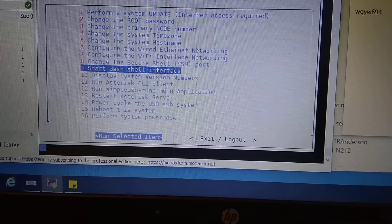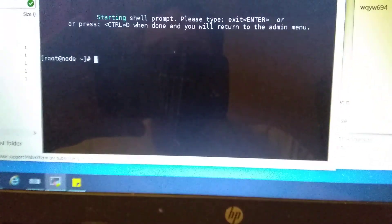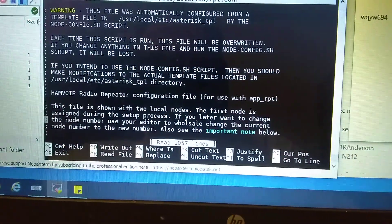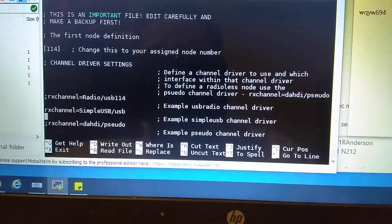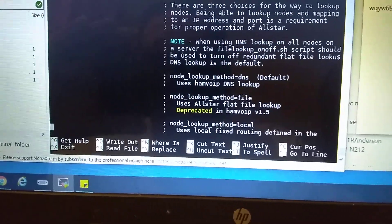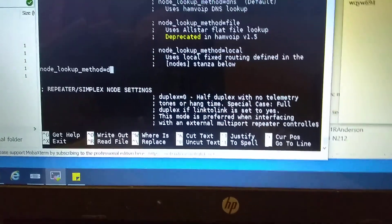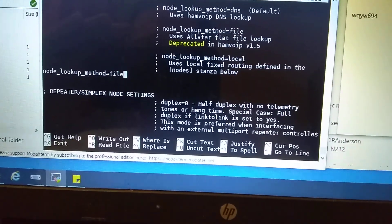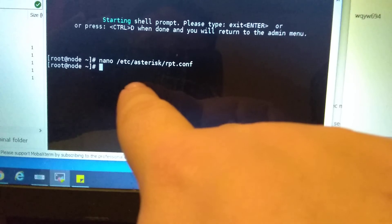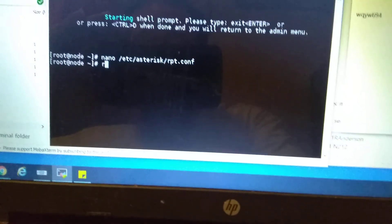Alright, so once you reboot, you've got a couple of things you've got to do in here. First off, you need to go in here — lookup method. So lookup methods: I do not want it to say DNS. DNS is a no-no. We want it to say file. Once you do that, I went to /etc/asterisk/rpt.conf. Then I'm going to do a reboot. It should allow me to be able to access the network without any kind of problems.